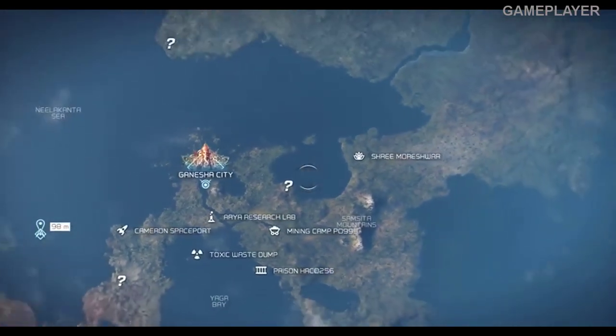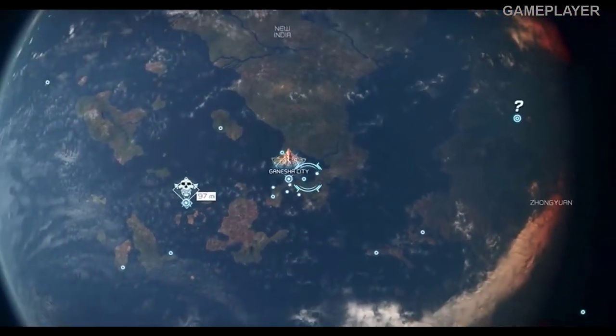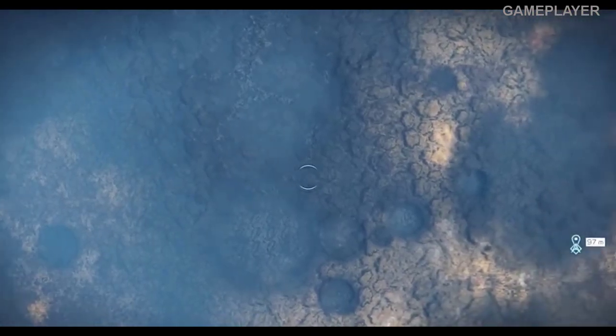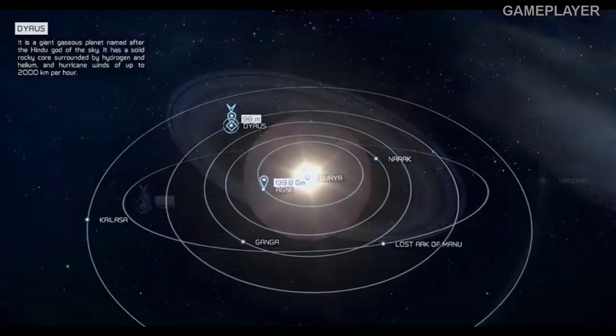Alternately, you can switch over to the Universe Map, a fully 3D rendering of System 3 that can be zoomed in and out to give you an overview of everything from close-ups of a planet's surface to the continuously orbiting layout of the entire system.